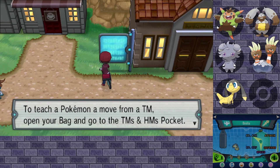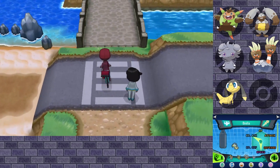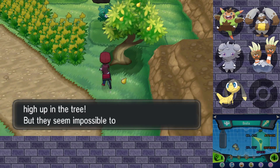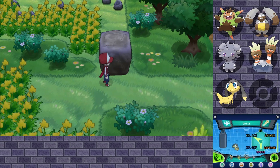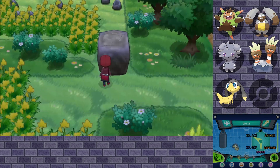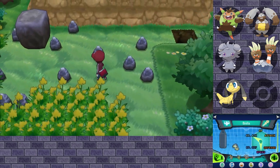Trainer tips about teaching moves — we know how to do that. We're heading north, it's Route 10, Menhir Trail. We got some berries — an Iapapa Berry. Oh, we got something we can use Strength for! Push it for me — ha ha! Now we can go here.